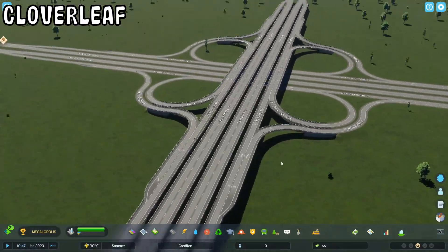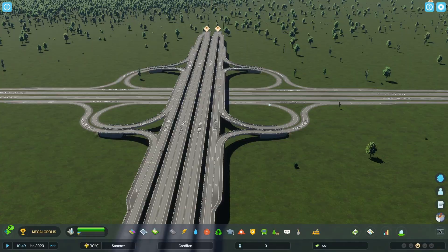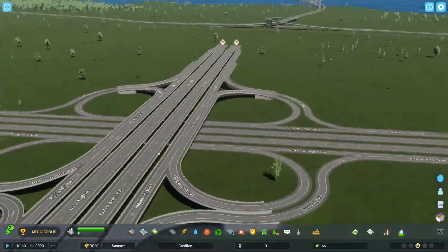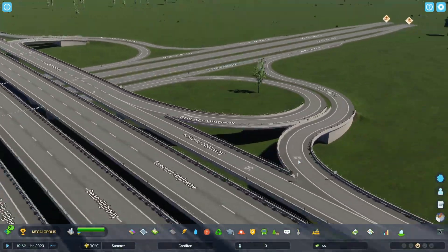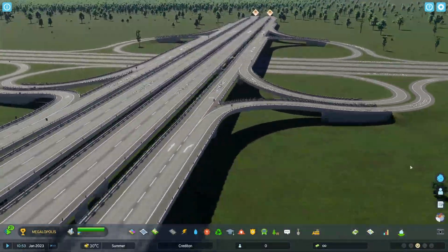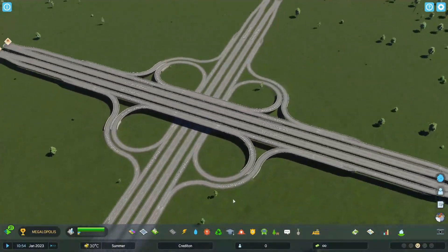The next one is the classical cloverleaf. It looks really good. Can it hold up a lot of traffic? It's okay I guess. I love the whole cut and fill with the walls underneath the roads — super amazing. Love the layout of the lanes here. I'm probably going to put one of those down in my cities as well.